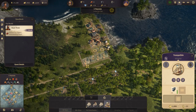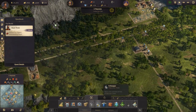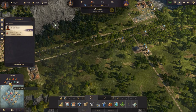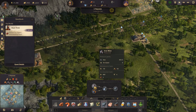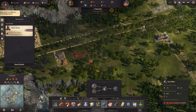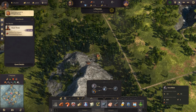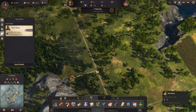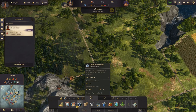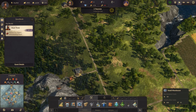We are getting our steel over here so we can get production going. But what we should do is get steel production set up over here because we do have an iron deposit. Let's see where the iron mine is — there it is — and it'll need a warehouse.